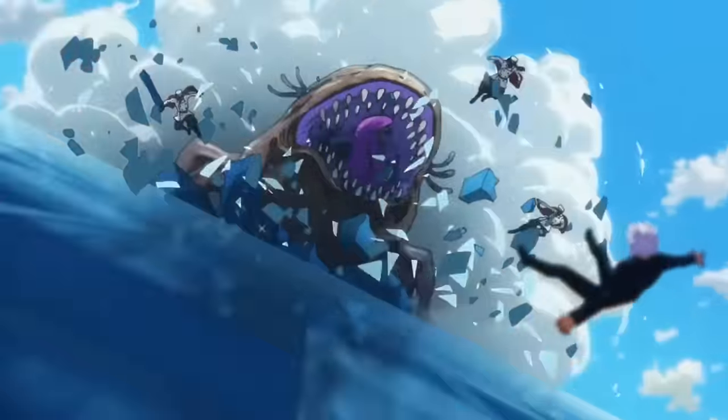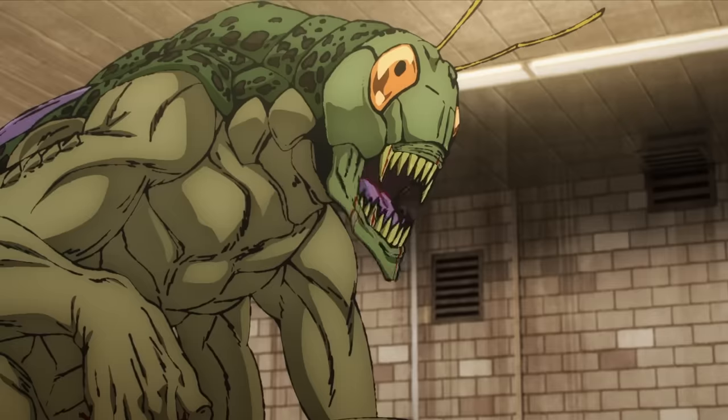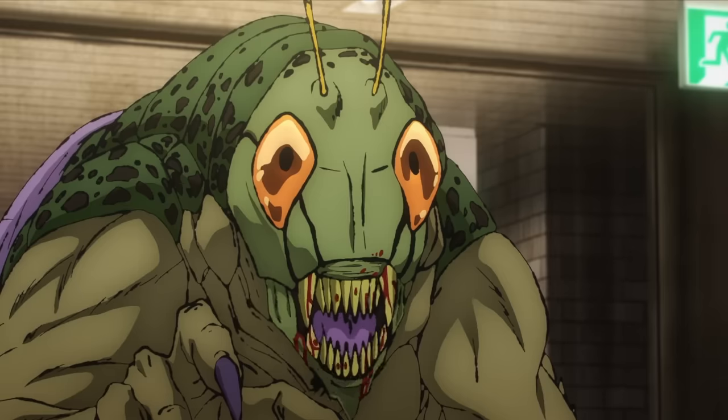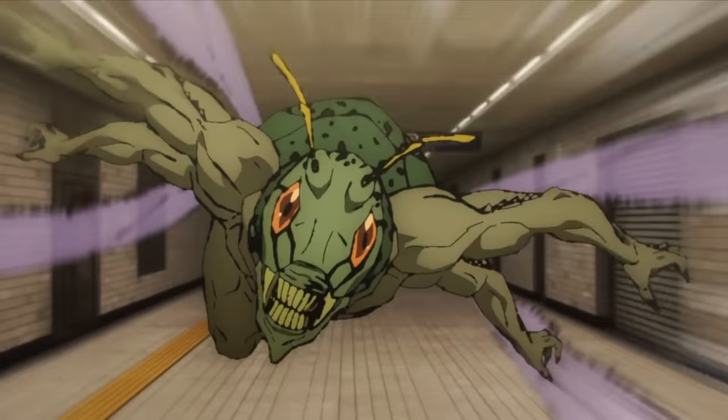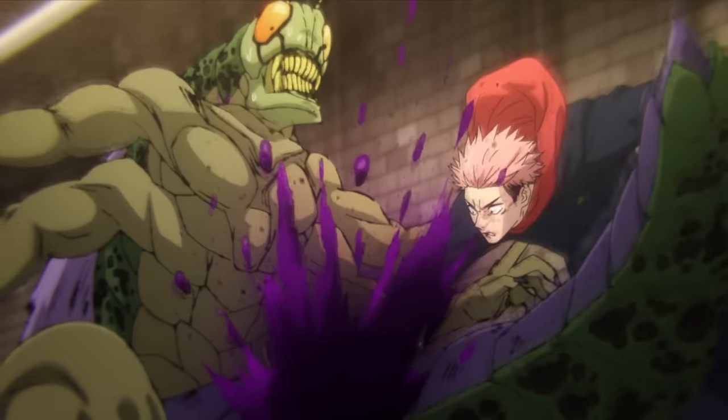So it's time to get into the Shibuya Incident, starting with the Grasshopper. This guy is pretty simple. His abilities are based on the abilities of a grasshopper, so he can do things like fly, spit black sludge, and stab with his abdomen. Other than that, he's not that notable and he's not that clever either.